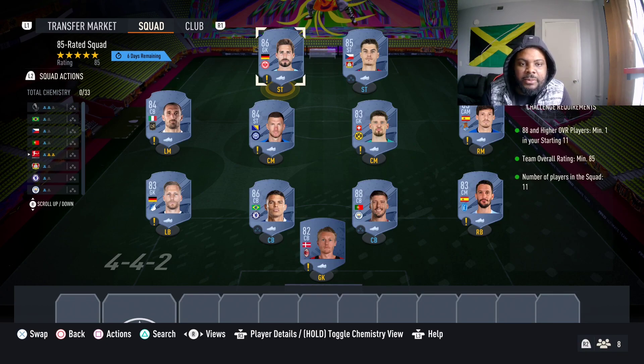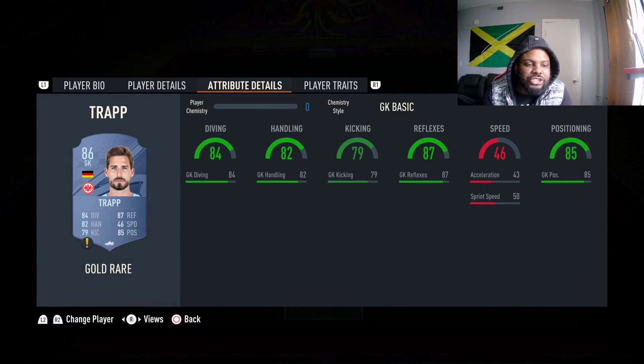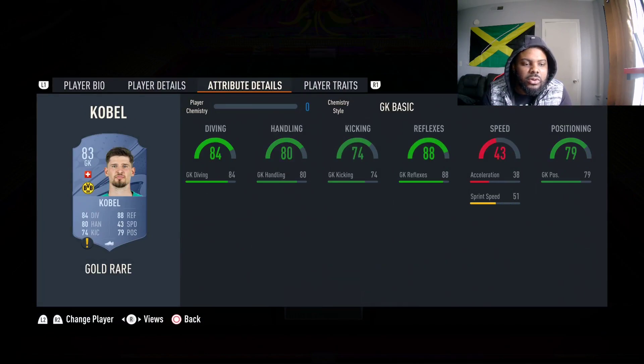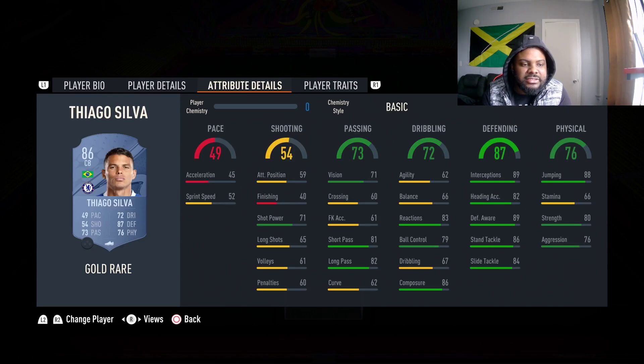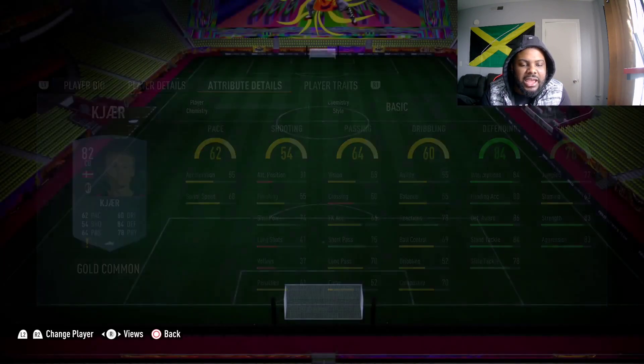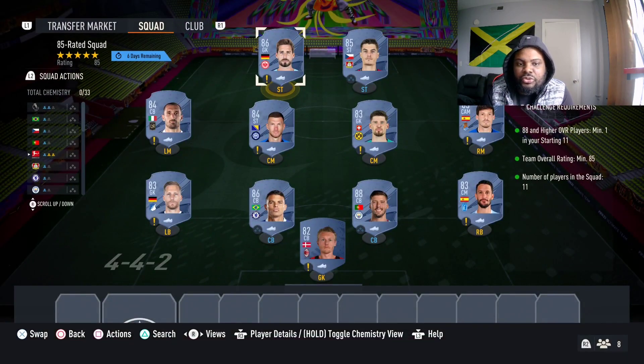For the final squad we need an 88 rated player, an 85 team rating, and 11 players in the squad. Up top we got Trapeshke, Keilini, Jekyll, Kobe, David Silva, Barman, Tiago Silva, Ruben Neves, Louis Alberto, and Kaire. This is the squad on your screen — this squad is gonna cost you about 35k.